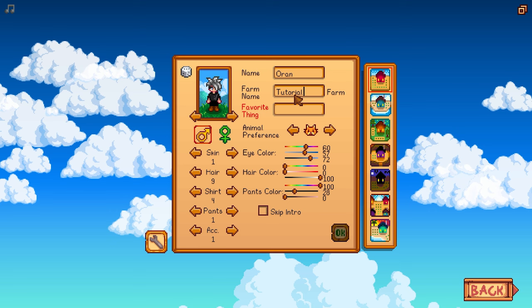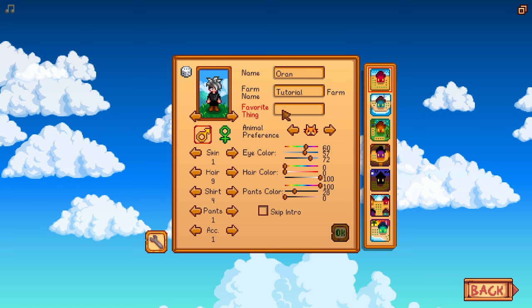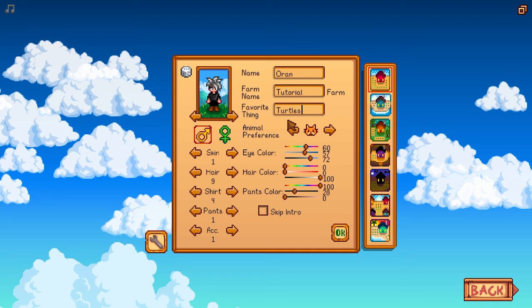Usually my first world I'll call Bob — if you've seen Titan A.E., you'll get the joke. But just so I don't get confused, I'm going to call this my tutorial farm. And then your favorite thing — you just put your favorite thing in here. There will be events throughout the game that will reference it, so make sure you put that in accordingly. If you want to make it something funny, go for it. We'll go with 'likes turtles' for now.